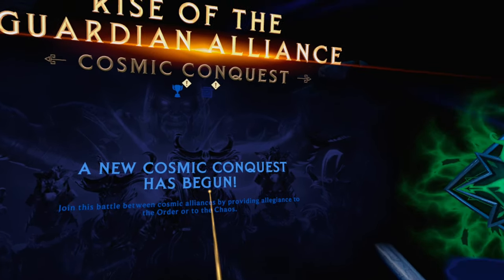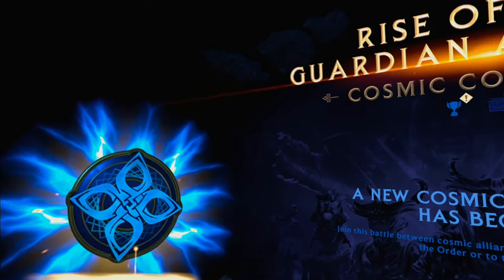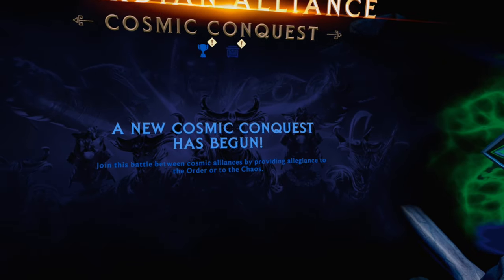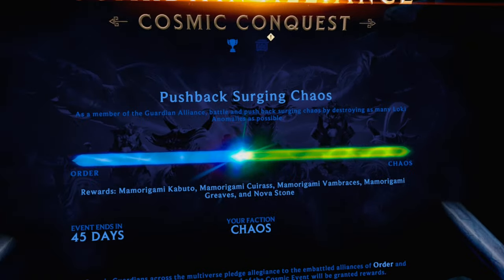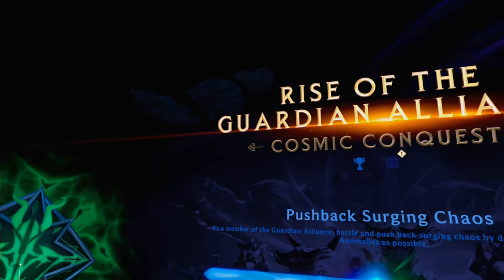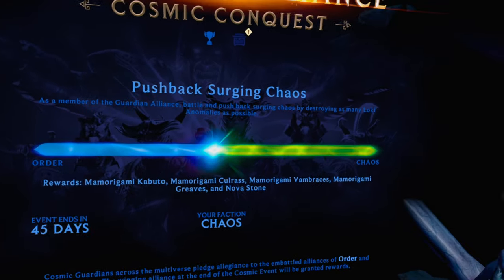There's also an alliance system — you can choose either Chaos or Order. I don't know the pros and cons of either, but I went with Chaos. Once you choose one, a little scale pops up. It seems like everyone who chose that alliance pushes it in their favor as you progress through the game, but we'll find out.